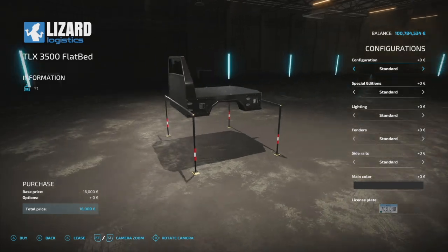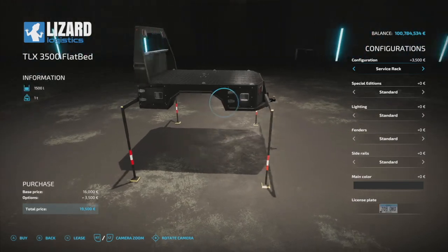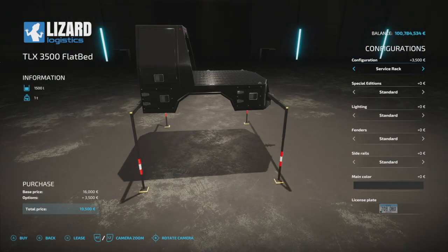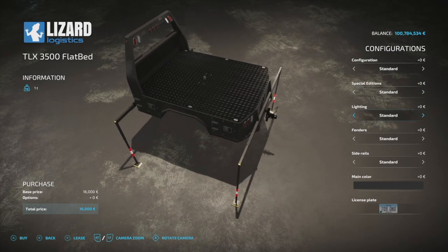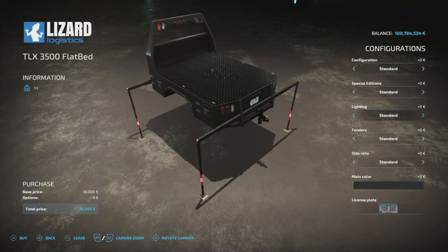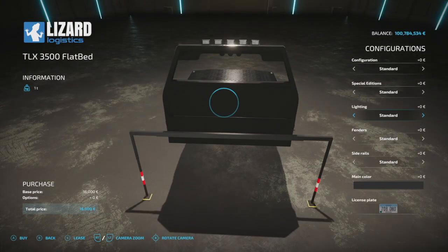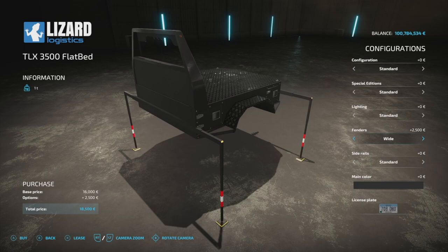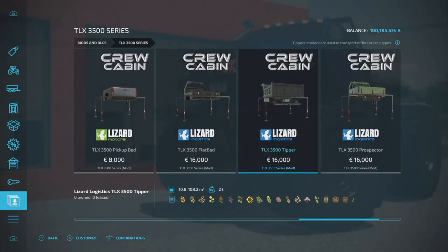Next up is the flatbed, which matches up pretty standardly with the other version. It's got a service rack that adds 1500 liters of fuel. Special editions — Metalized, Black Bell, Copperhead, Silver Bullet, Standard — all match the truck. For lighting, there's an emergency bar and spotlights with matching yellow lights. Fender options include twin and wide, and you've got side rails — you definitely want those.